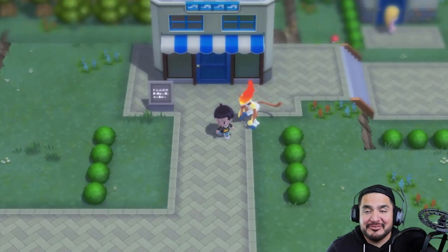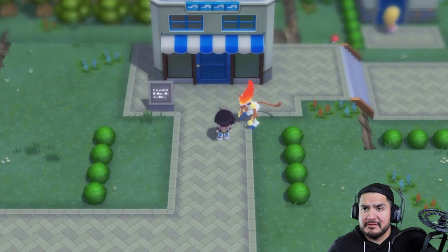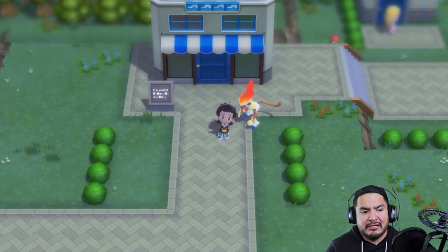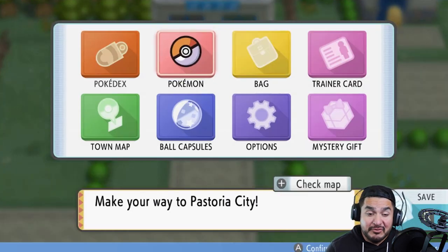What's up guys, it's me your host Draven, welcome to another episode of our Pokemon Brilliant Diamond walkthrough. In our last episode we did a lot of battling at Route 214, like you guys wanted to see, and we evolved our Monferno Mon — we actually evolved two Pokemon.